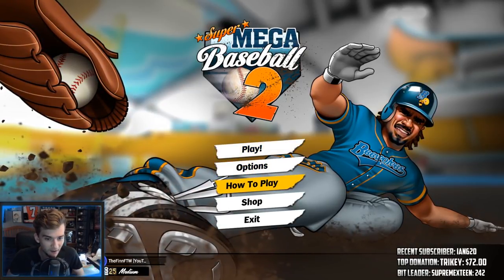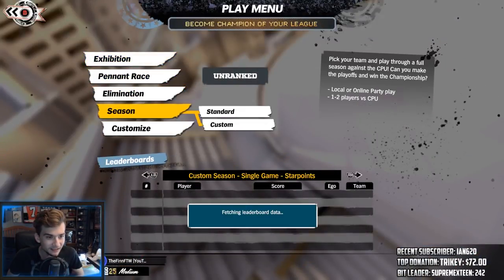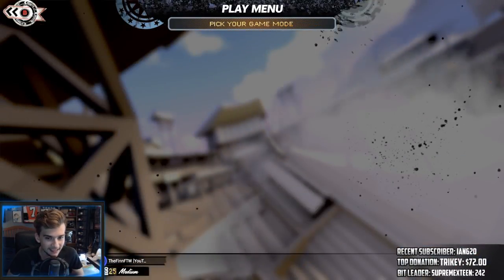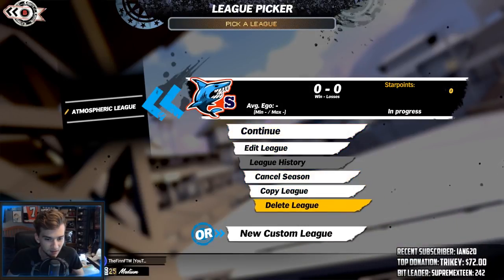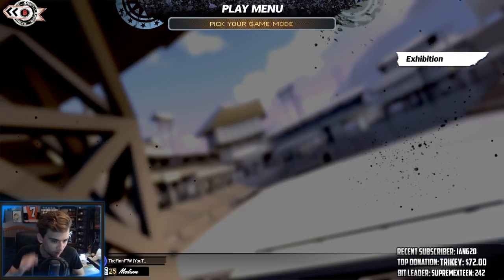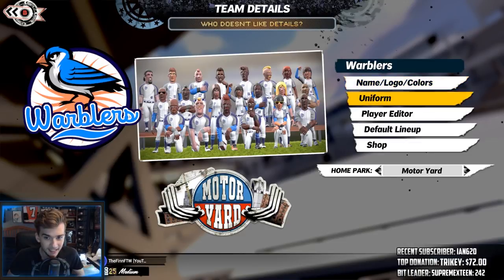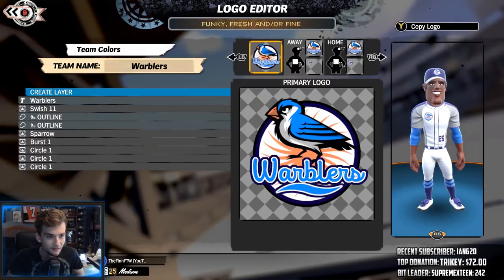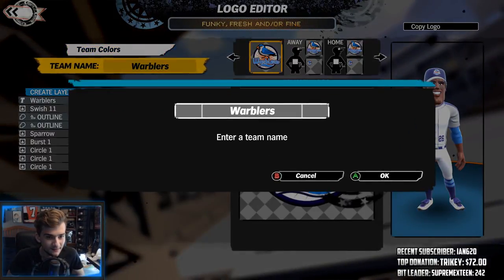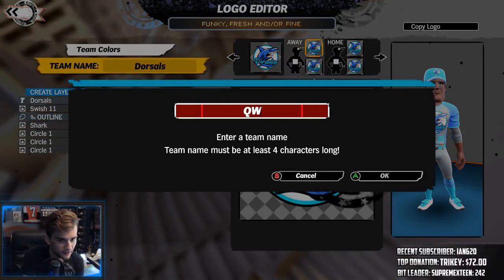What we're going to do is a season mode, and we can actually create our own team. I did accidentally start a season — didn't really understand it — I wanted to create our own team and all that fun stuff. So we're going to create our own team right now. First off, we got to pick the team name. You already know what it's going to be, guys — the Dorsals. Oh, I like that one. The Shark — actually, I have a better idea.